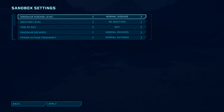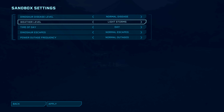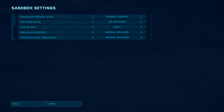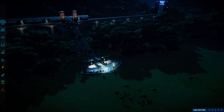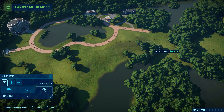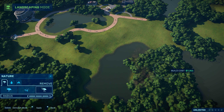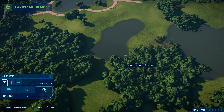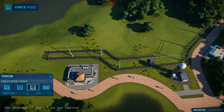The sandbox mode also has a whole bunch of settings. You can alter the type of day — set it to daytime, dusk, or night. You can even change the ratio for the weather, so how aggressive the weather is, or how often dinosaurs escape. Sabotage is another thing that actually happens. In this one I just left everything by default, which was easy enough — as long as you're not mixing dinosaurs that don't really want to be with one another.